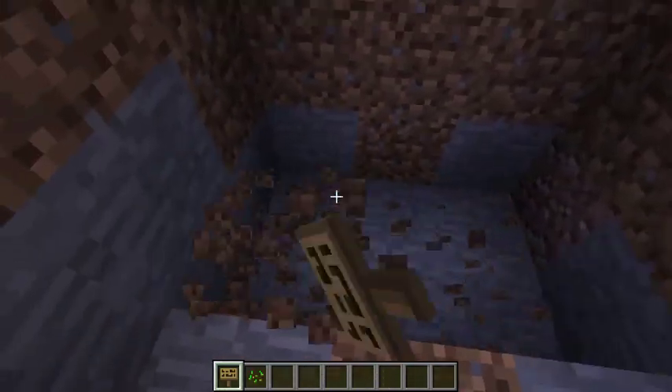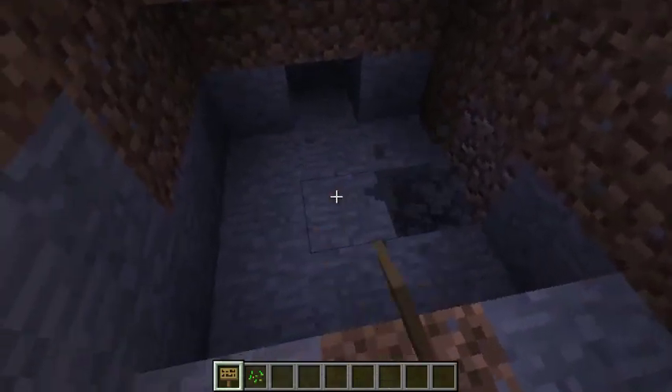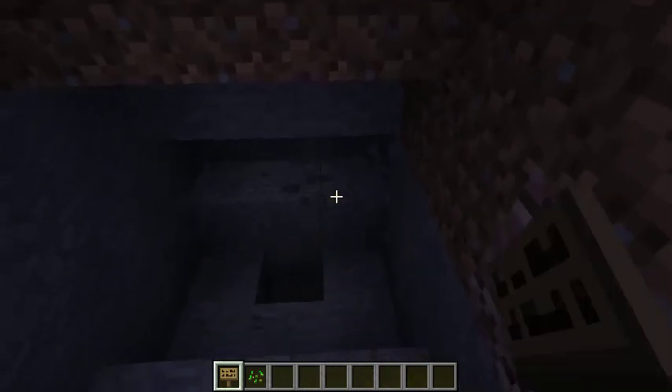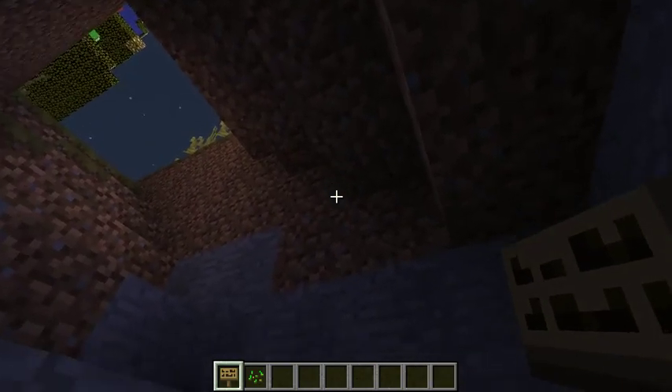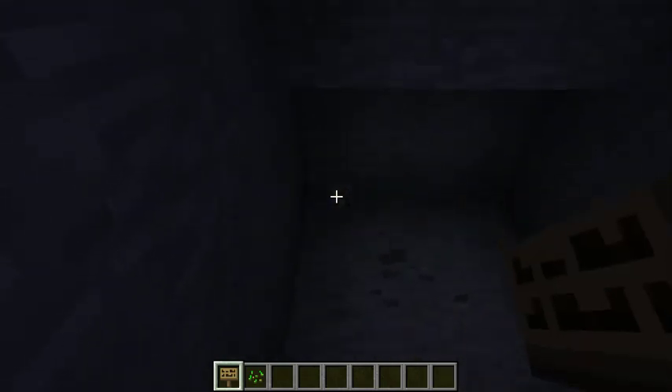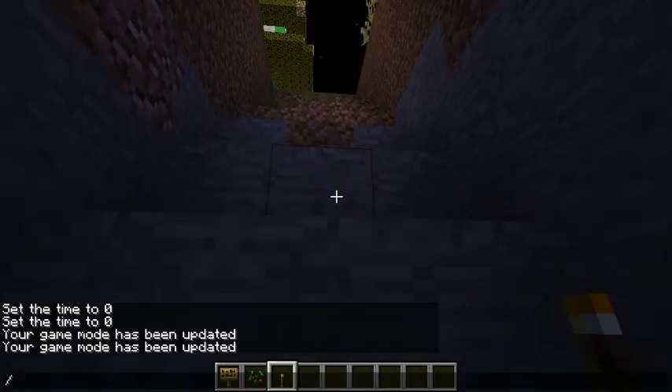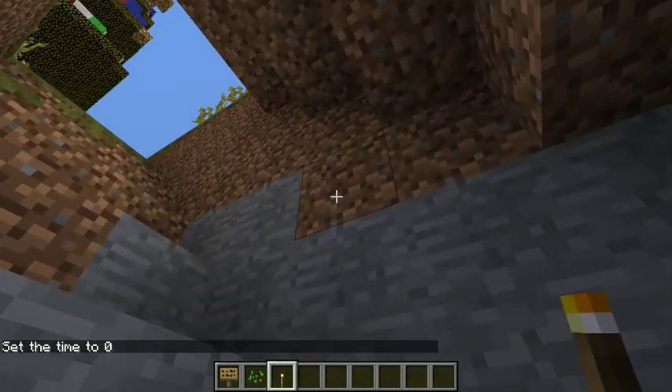We're going down into the depths. I'm not going to build the actual portal itself for obvious reasons — I feel a bit cheaty as it is. I want to get the obsidian myself because I'll have a mineshaft there and I'm bound to come across lava. I built the buckets myself. Let's light this up — it's not peaceful mode and it's night time. Stick a torch there and there.